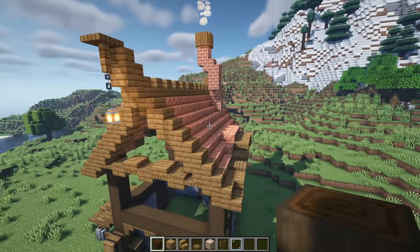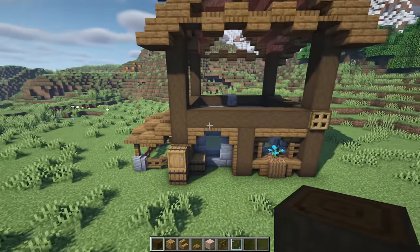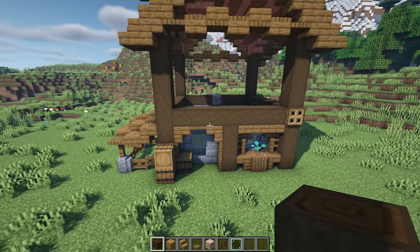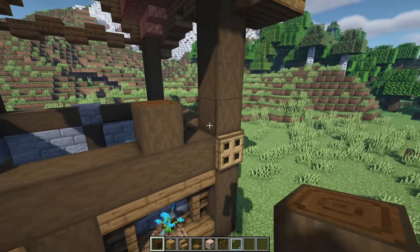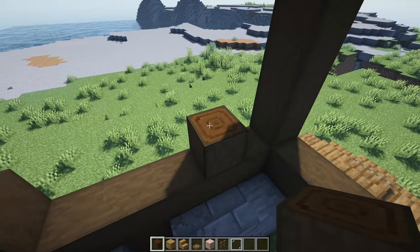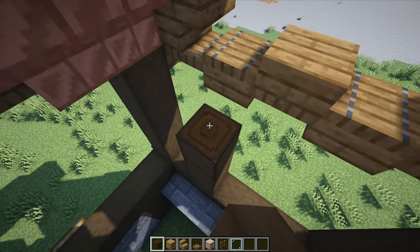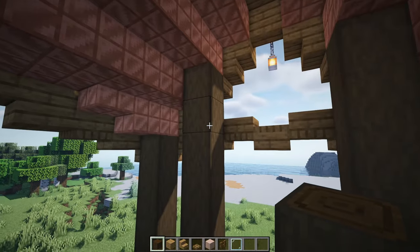That is the roof all done. Now we can start work on the second storey, beginning on the right hand side over where we have the barrels. Place a log here and here, one block away from the corner pillar with three blocks in the center, and bring these up all the way until the copper stairs - that should be six blocks in total.